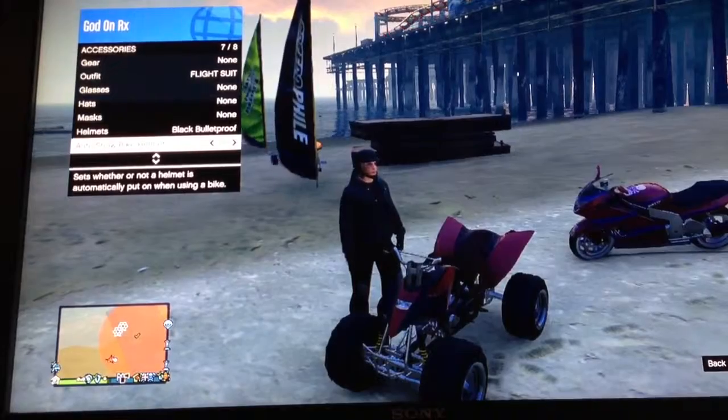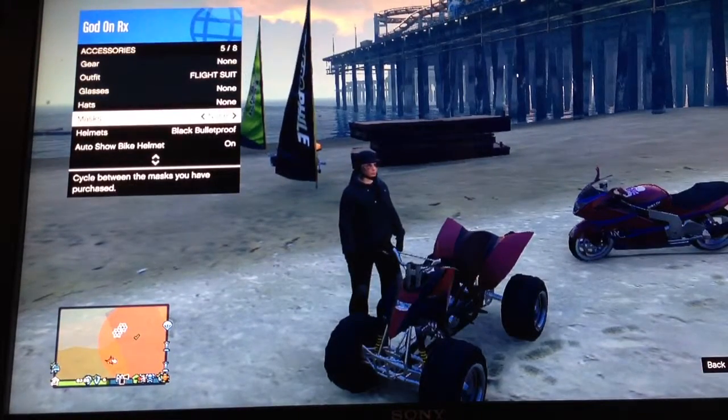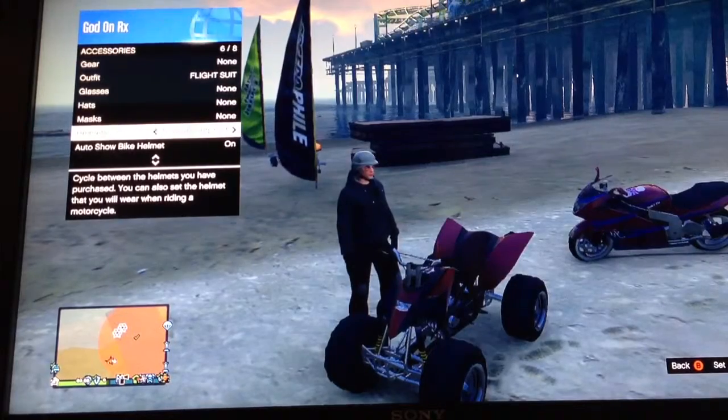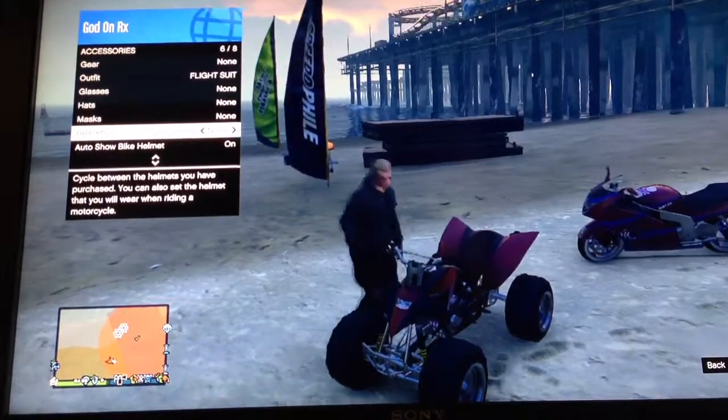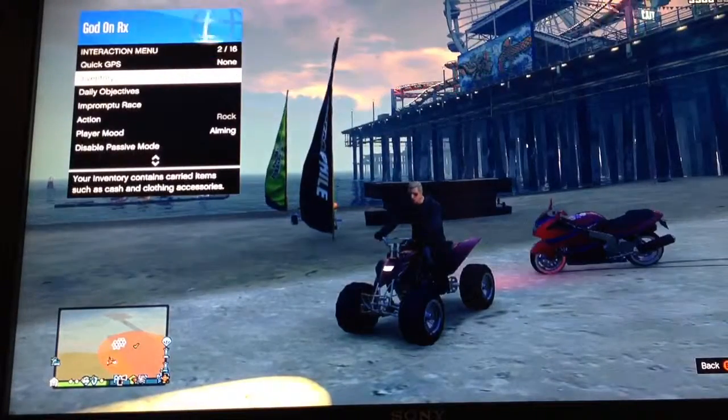and you want to set it with the X button for when you get on a bike. You want to have that on as well. Take your helmet off and get on this ATV right here. Let's get out of the menu so it'll save all the settings.